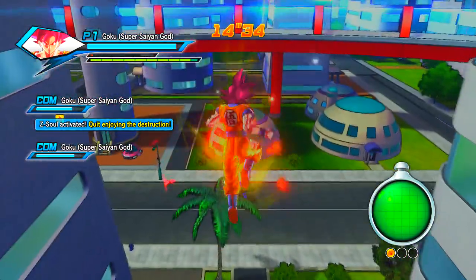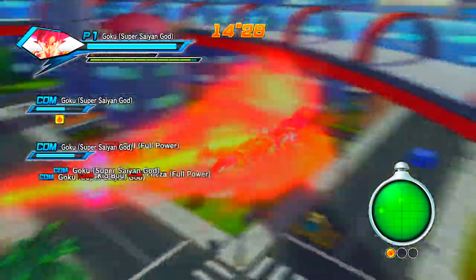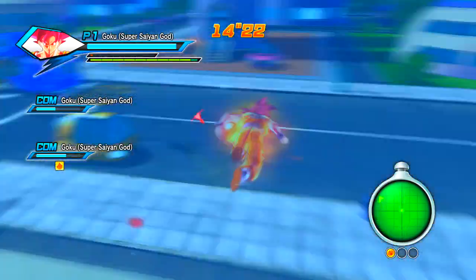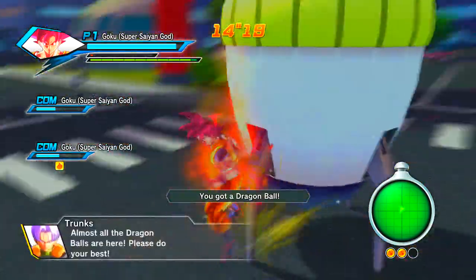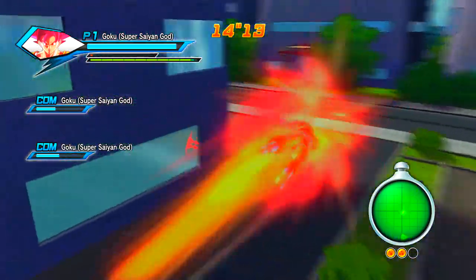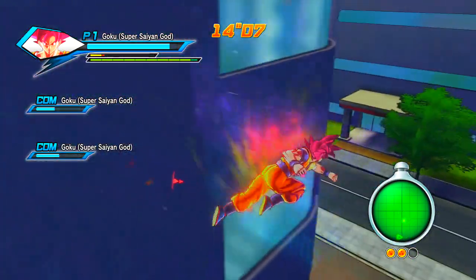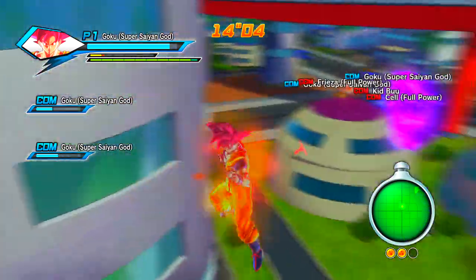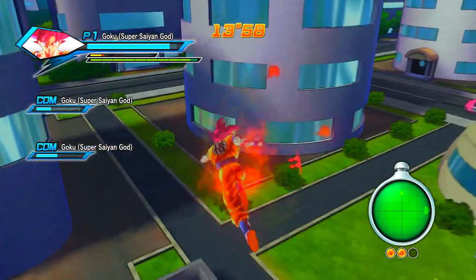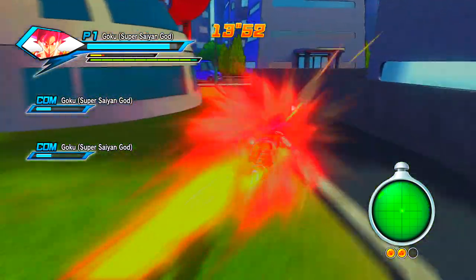Hold on, where is that Dragon Ball? There's one right over here — there it is. The CPU characters will fight the enemies while I collect. Almost got all the Dragon Balls, just one more. Frieza wants to fight me — somebody handle that. I usually just go up high, and there it is. I hear somebody trying to fight me but I've got this Dragon Ball and I'm going to turn it in.